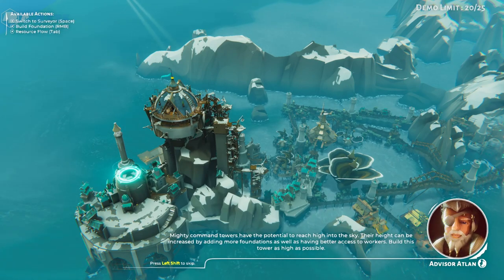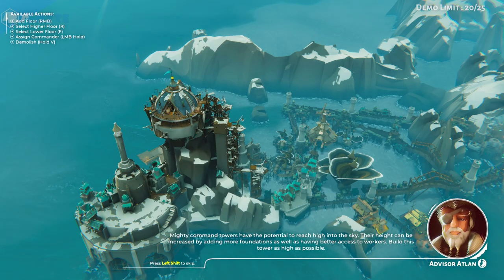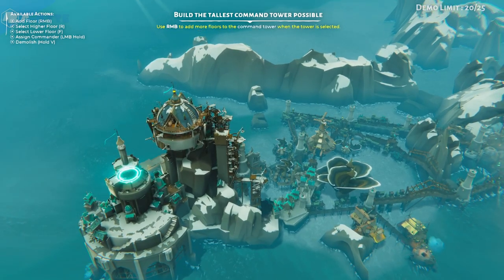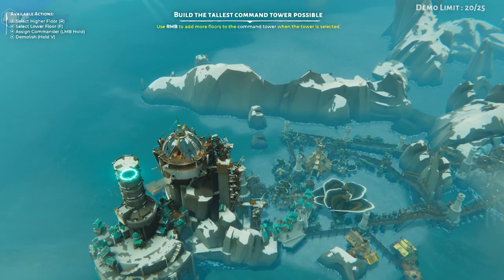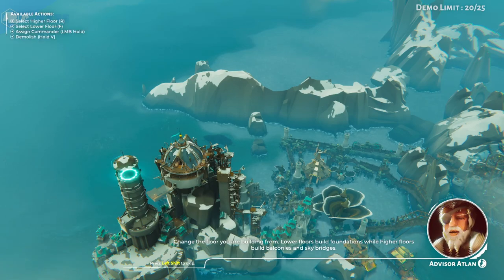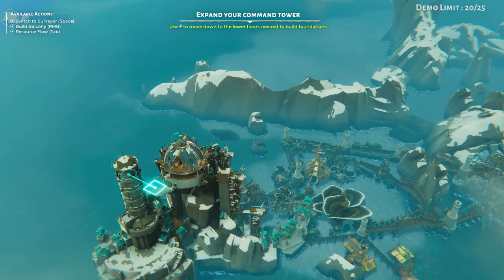Mighty command towers have the potential to reach high into the sky. Their height can be increased by adding more foundations, as well as having better access to workers. Build this tower as high as possible. Change the floor you are building from — lower floors build foundations, while higher floors build balconies and sky bridges.